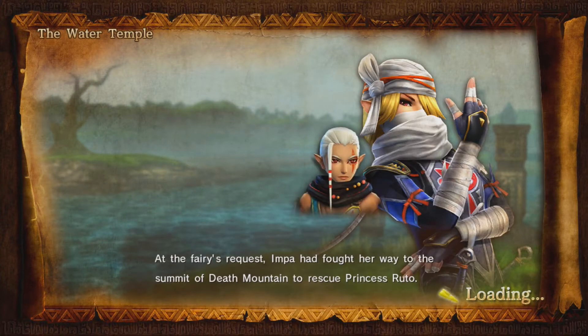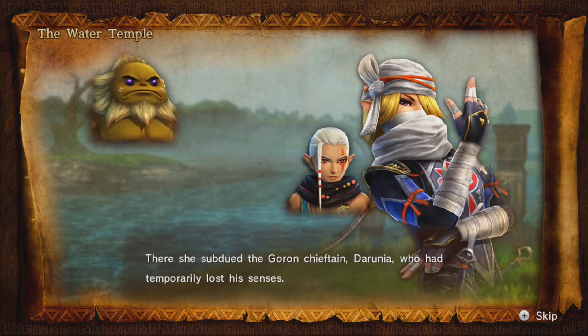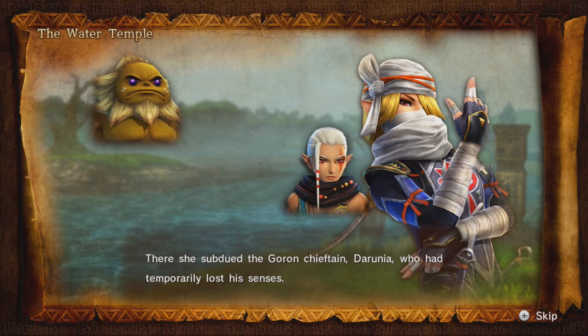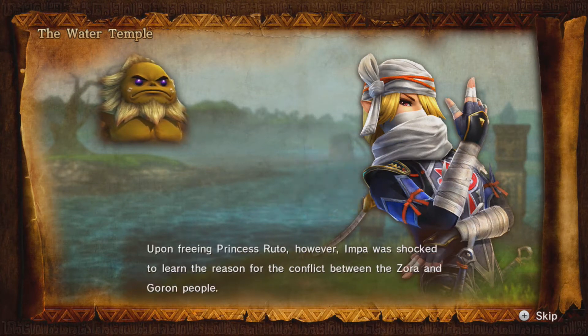At the fairy's request, Impa had fought her way to the summit of Death Mountain to rescue Princess Rudo. She subdued the Goron chieftain Darunia, who had temporarily lost his senses. I wonder how that happened.